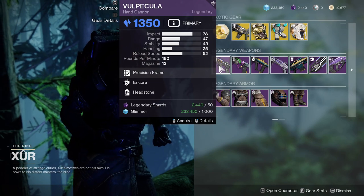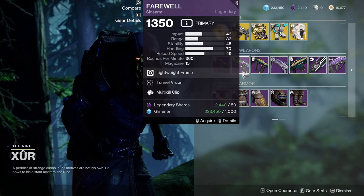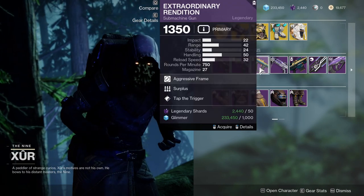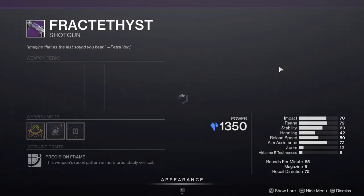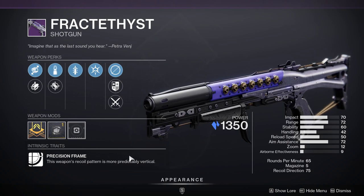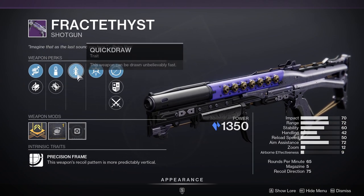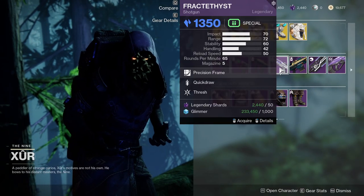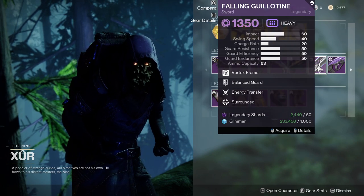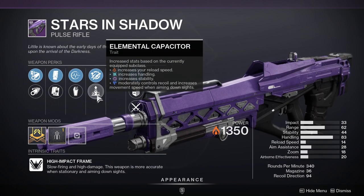As for the weapons themselves, we're going to be looking at Velpakula with Encore and Headstone — I'm going to ignore this because it's a 180. Farewell with Tunnel Vision and Multi-Kill Clip, which is pretty cool for a PvP loadout. Extraordinary Rendition with Surplus and Tap the Trigger — pretty good for PvP, but I'm not going to pick this up. Fract Thist with Quick Draw and Thresh. The only reason I'm looking at this one is because Precision Frames are getting a buff next season — an oval-shaped pattern that, if you hit your shot, could instantly kill someone. Small Bore, Accurized Rounds — Thresh is the only kind of weak perk there. I'm definitely going to check my Fract Thist because I think I have a God Roll. Far Future with Lead from Gold and Thresh — I'll ignore that. Falling Guillotine — ignore that. Stars and Shadows — definitely ignoring that.